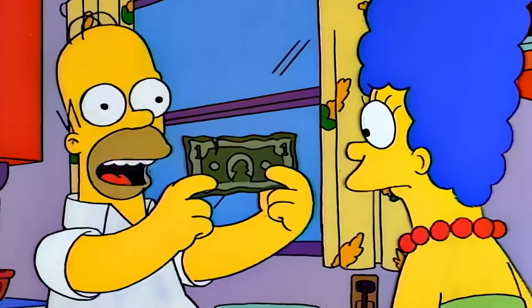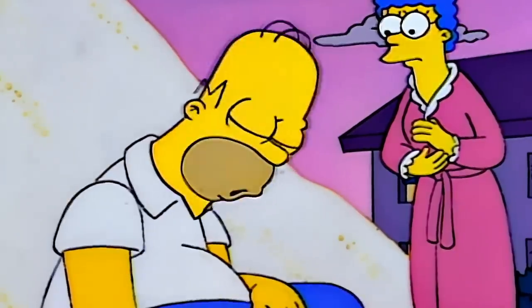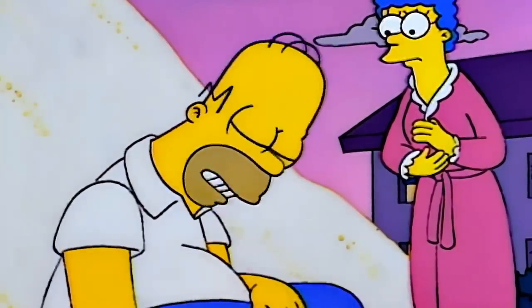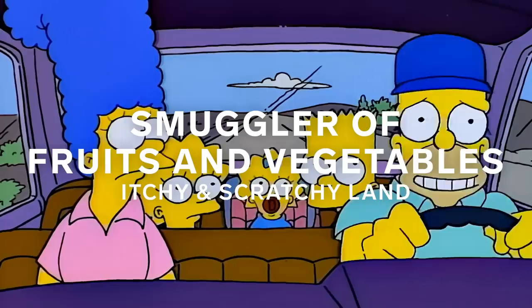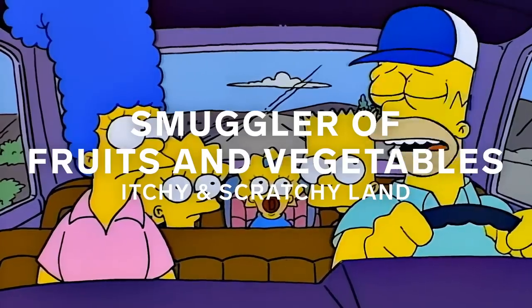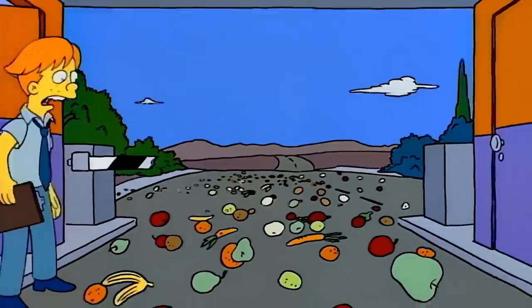So is the get-rich-quick scheme. On their long drive to Itchy and Scratchy Land, Homer gets pulled over and caught smuggling, presumably some fruits and vegetables. This is interesting because not only is it the first time Homer's going to smuggle something, but it's also the first time he's really doing anything illicit. And we'll see a handful of the jobs we're going to cover are either gray market or black market gigs.